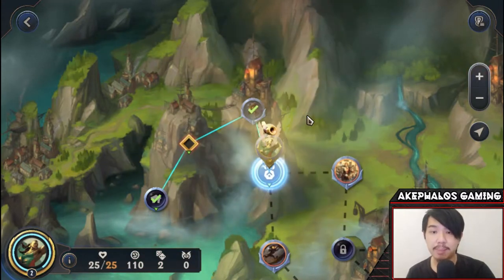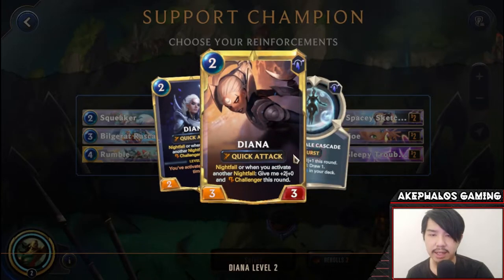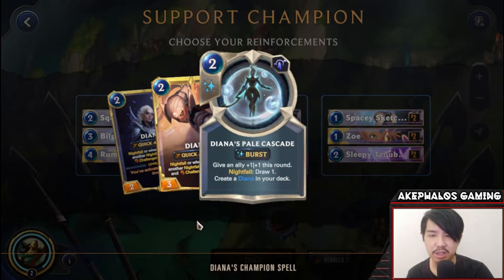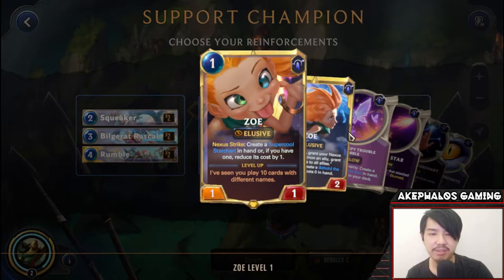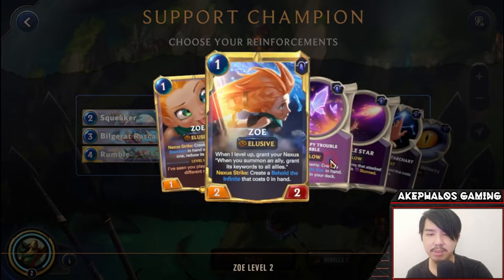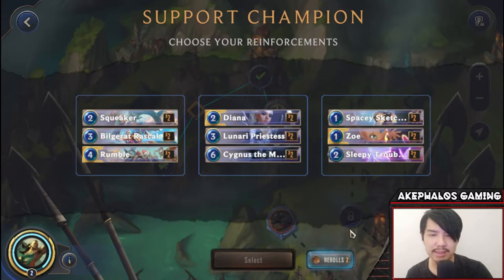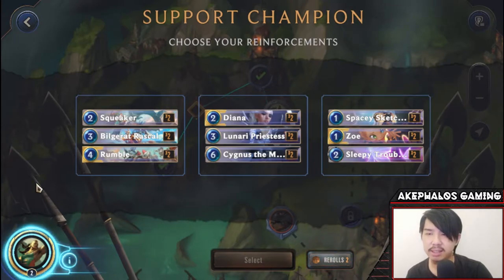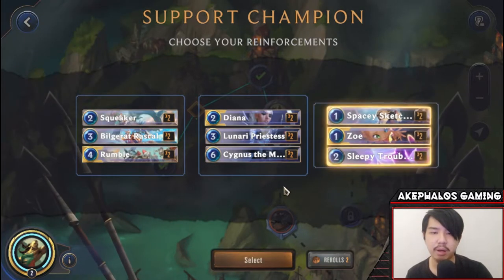Let's see what we get here for the support champion. We get Rumbo, Zoe, and Diana. Diana has Nightfall — 2/0 with Challenger this round. Zoe I believe levels up when we play ten different cards, and she can give all units a keyword when summoned. This deck doesn't really have a good one-cost unit, so I think Zoe could be a great addition. We're gonna go ahead and bring on Zoe for this deck.